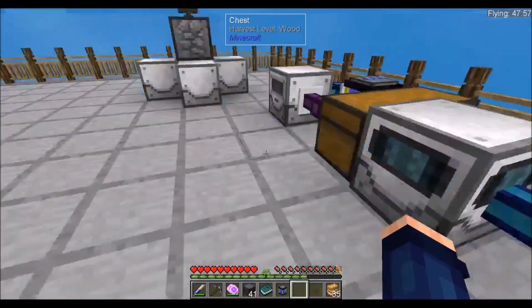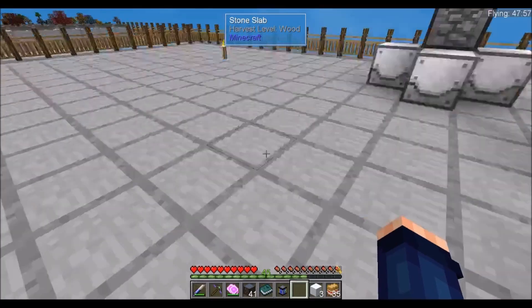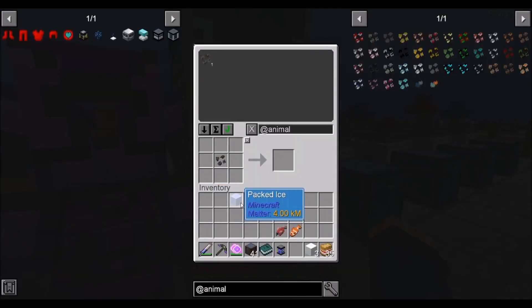We're going to need a block of snow. Just grab that — voila, we got ourselves some snow! We'll pop that — please, can we get by with just that? No. And I just used up all of that fish.